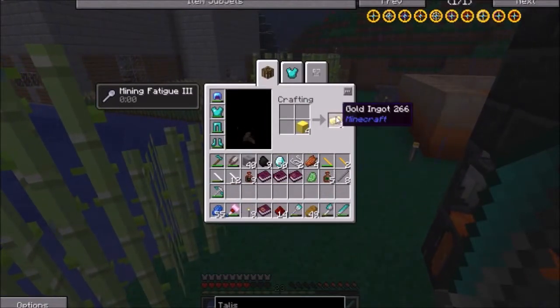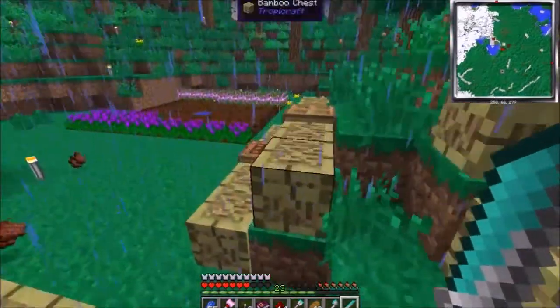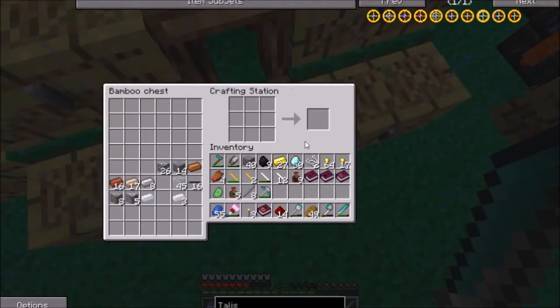Alright, let's get some of these and we'll turn one-fourth of them into ingots. We got a crafting bench over here. Boom, boom, boom. And then we'll go around in a circle like that and we'll make six circle talismans — yep, we're gonna make six of them.